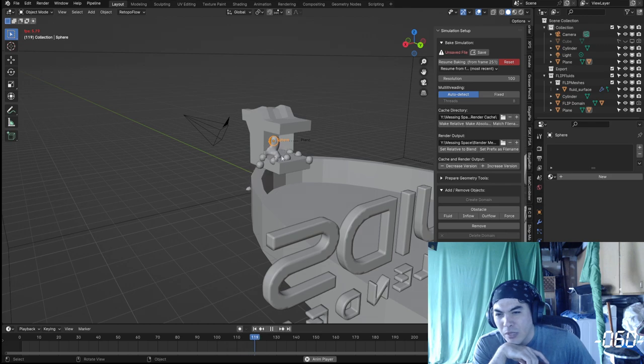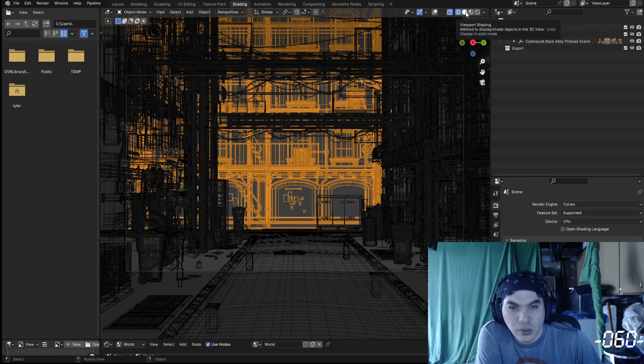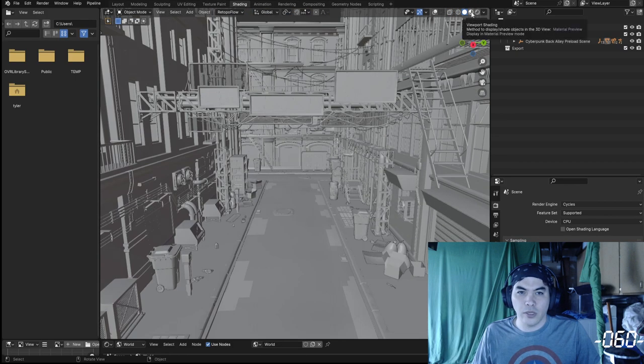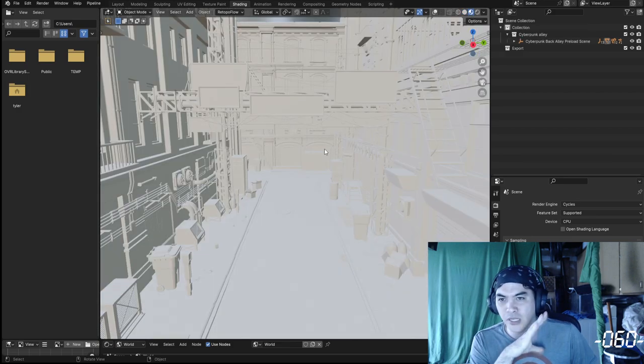I don't know why it's doing this. I can set a scene, but if I dare try to render that scene, Blender just quits and says no, forget it. So let's jump one viewport mode over — let's go into shading viewport. Now the textures and the materials have to render, and Blender died.